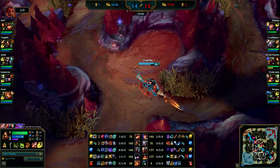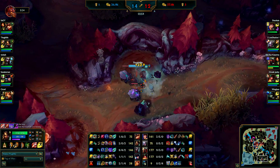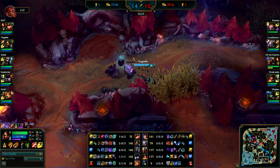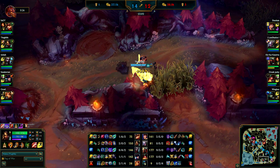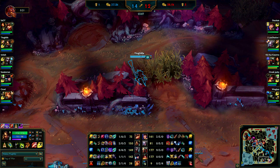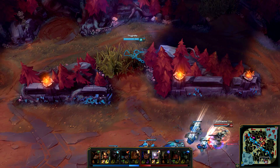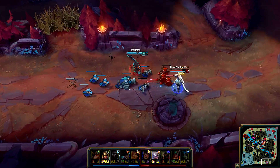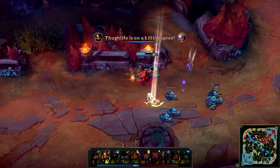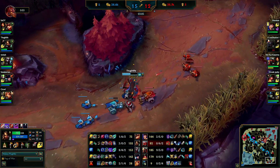We see Diana in the bot lane on her own, and that's just a perfect target for me. Always go for the weak ones and always go for the stupid ones, because they are predictable and bad and it's easy to get fed on. Wait until her shield goes down - she interrupts my W but it doesn't matter. She's so far behind - I can easily jump into her.